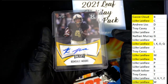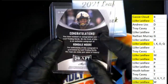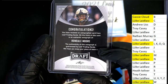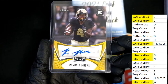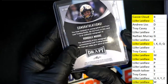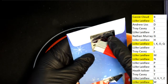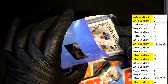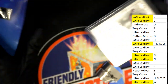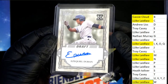Rondell Moore — he's a beast. He plays for Arizona, he's kind of a smaller wide receiver, but he's got an awesome quarterback throwing the football to him — Kyler Murray. So this ought to be a really good one. I think he'll have a good career; it may take him a few years to catch on, but he's going to have a good career. And this big, great big thick one comes out of Ultimate Draft.